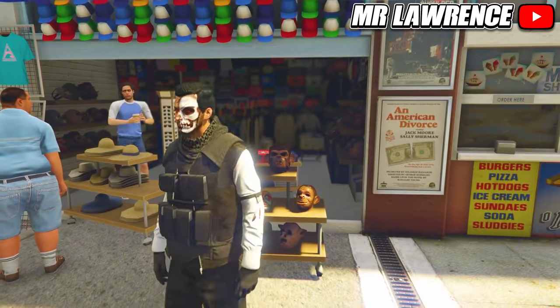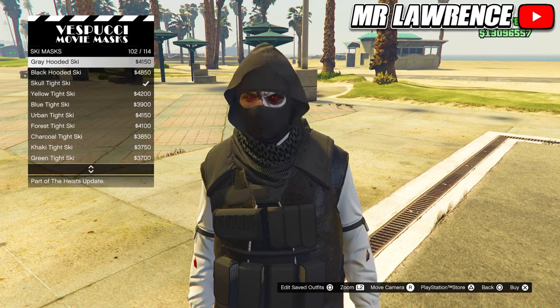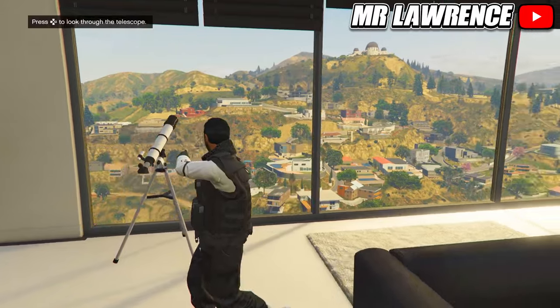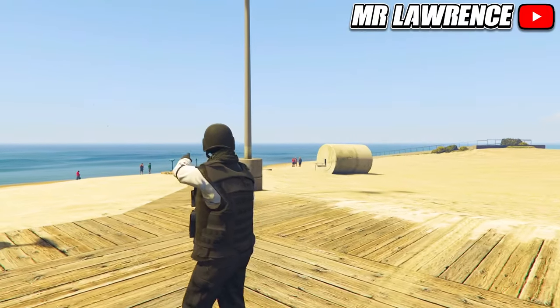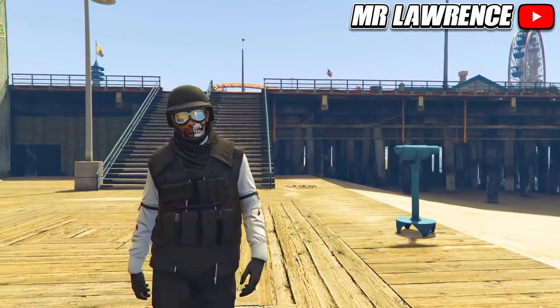Now choose any mask that you want to merge together with the helmet or hat and glasses. I always like to use ski masks. For the actual glitch we need a telescope. You can find one in your high-end apartment and also in your agency or office. You can also go to the beach where you will find plenty of telescopes, though you will need to have some cash on you to interact with them.